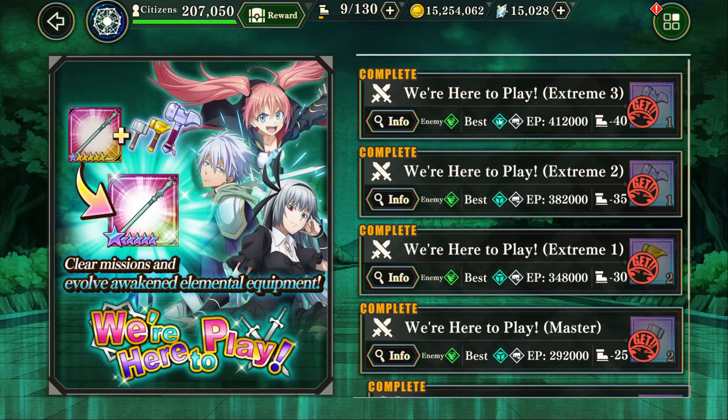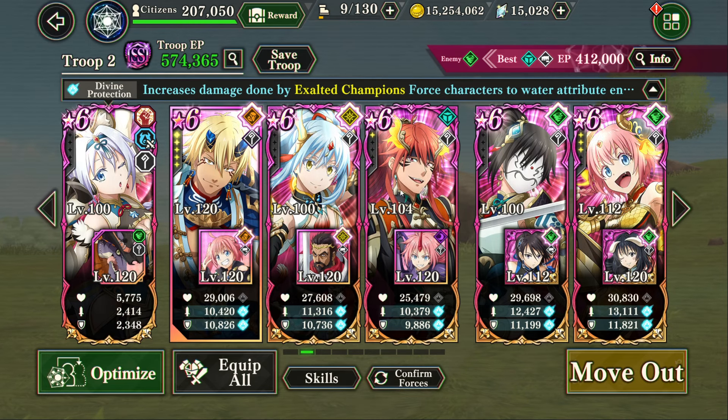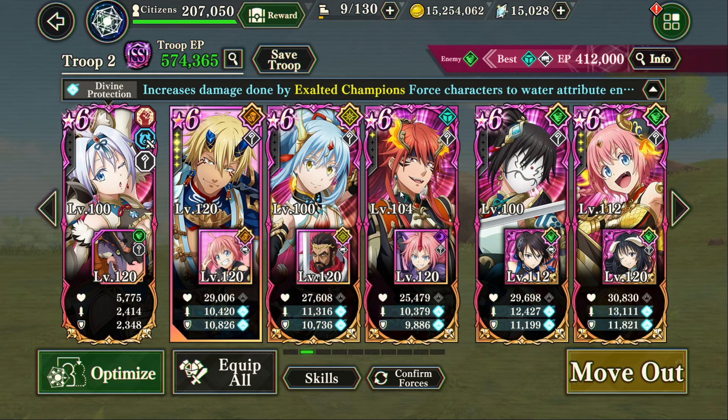Starting out in the Space stage. We do have an AoE space unit, so I'm going to flip the units around and make Guy our DPS. So we'll do that and jump right in. Alright, we've flipped around Guy — he's in the back now, with Blanc as the support.